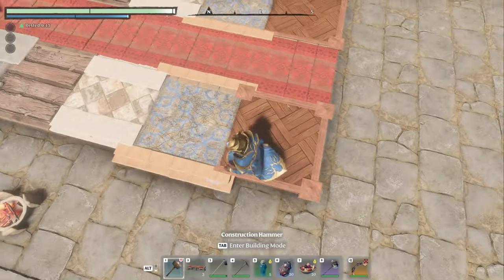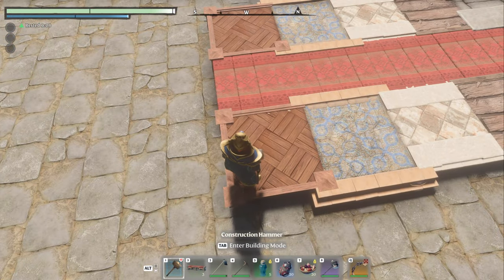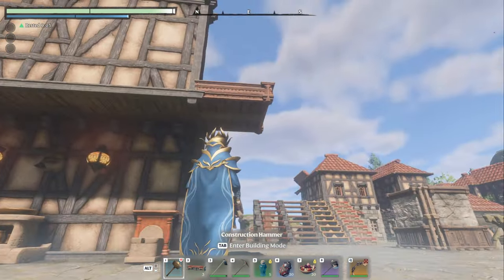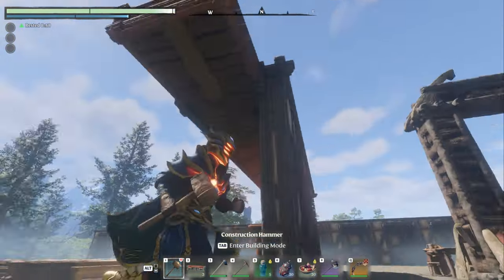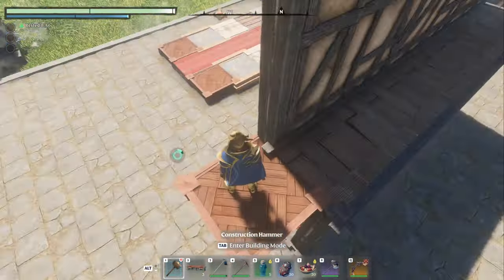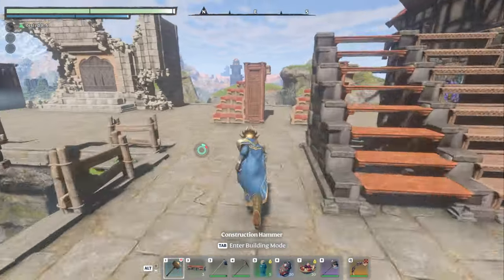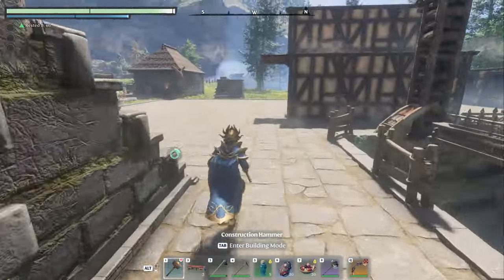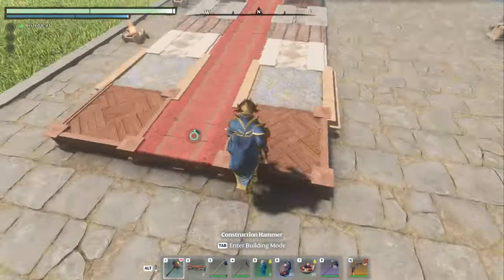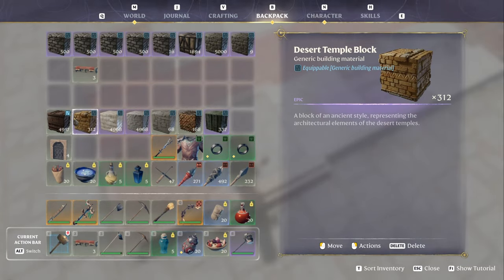First one we've got is palm wood. I don't really care for palm wood from the top as a floor — I love it from the side, and there's a piece right there showing it's got a really nice scrolling detail on the bottom. I just don't love the parquet look. I do love it as columns, which is what these are over here — as a column, it looks great.